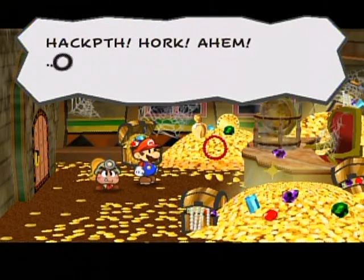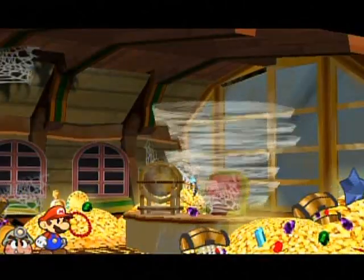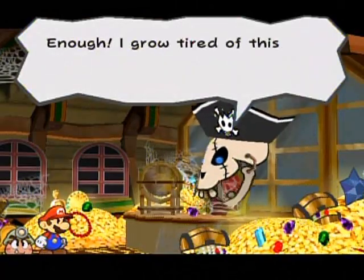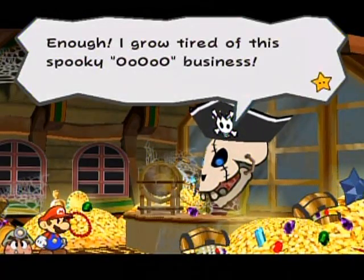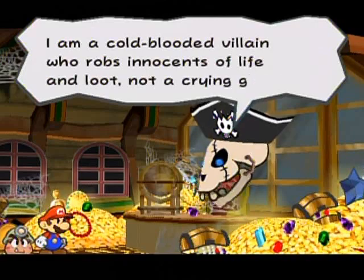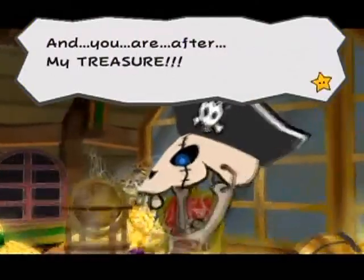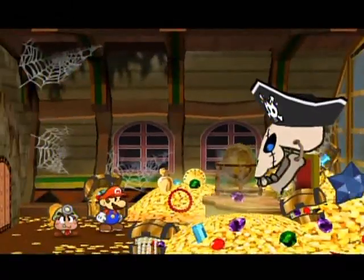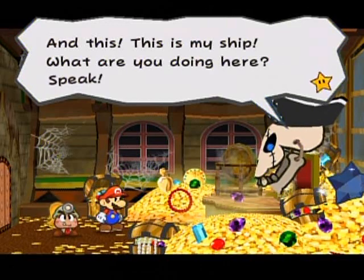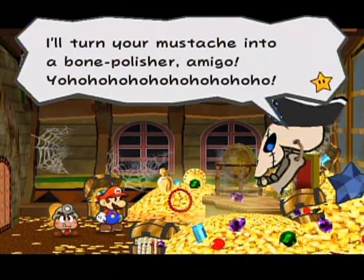I'm here. I told you he should have dusted. There he is. Enough. I grow tired of this spooky business. I am a pirate. Blast it. Pirates do not moan. I am a cold-blooded villain who robs innocents of life and loot, not a crying ghost. And you are after my treasure! Well, not really — just that star at the right side of the screen. This is my ship. What are you doing here? Speak! I can't speak — Mario never speaks! I'll turn your mustache into a bone polisher, Amigo! Yohohohohoho! And then the battle starts.